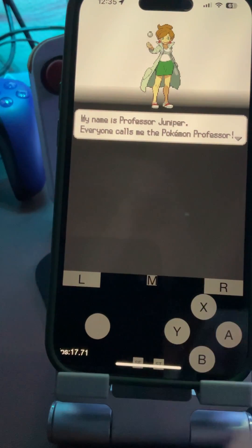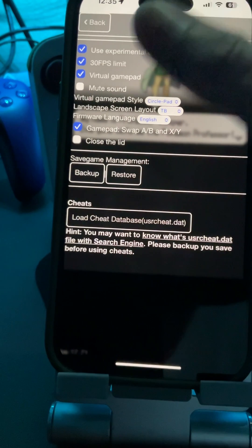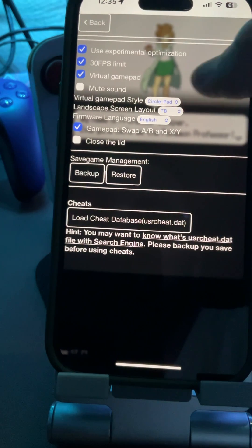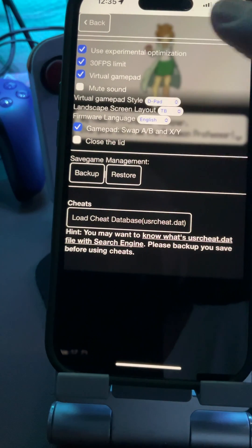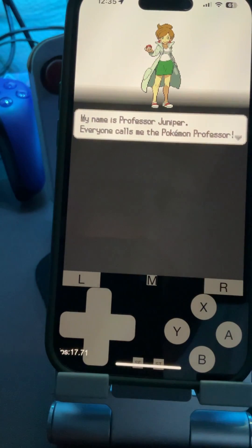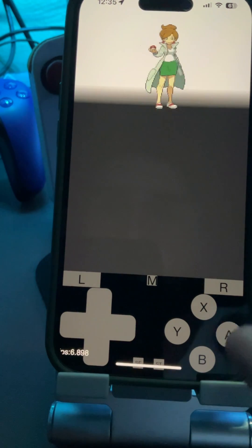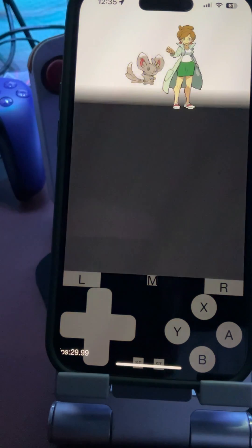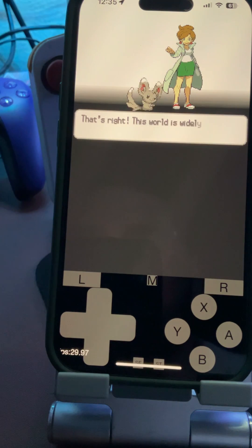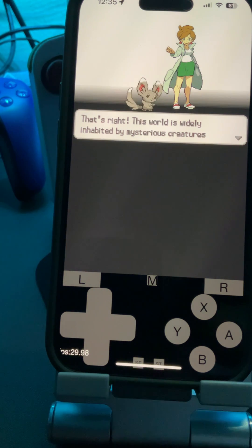There's also this — if you click the M button, it shows you some extra settings like mute, sound, 30 FPS limit, virtual gamepad, and circle pad. You can change it to a D-pad if you prefer. There's also landscape mode, firmware, closed lid, and back. If you don't like the joystick pad you can swap it out. That's really it — let me know if I forgot anything. If you need help, join my Discord and I'll catch you guys on the next one.